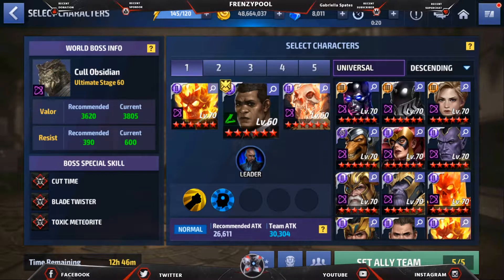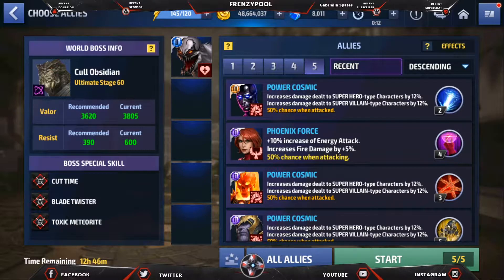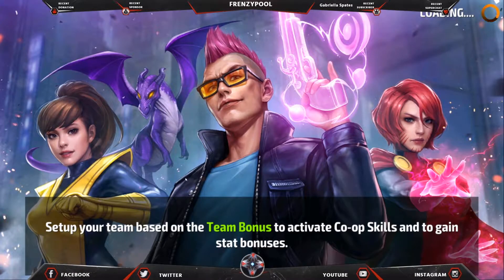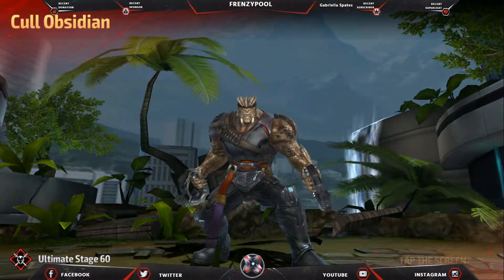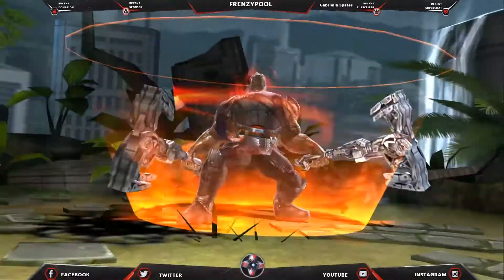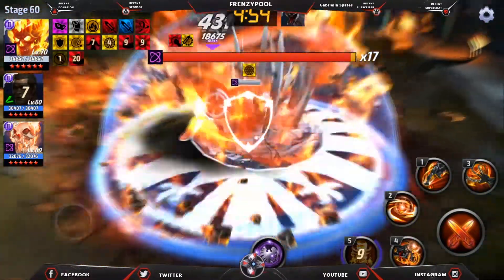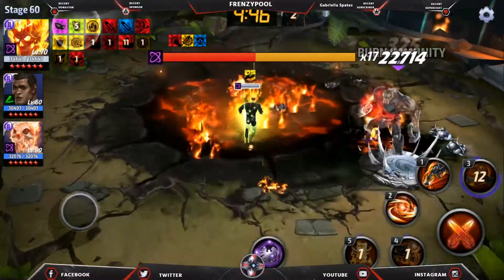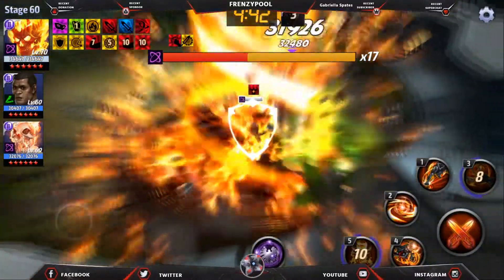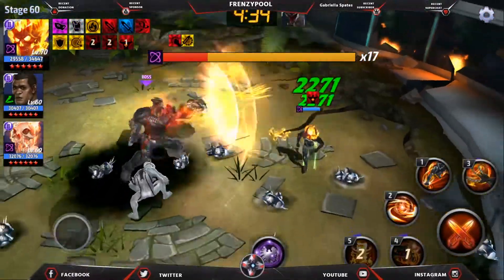We'll begin with the World Boss Ultimate at Cull Obsidian stage 60. He has fairly high defense so we'll see how it goes. I'm going in with strikers and we need Anti-Venom here because Anti-Venom is the only way he can survive — there is no heal for the King of Hell Ghost Rider. We open with the fifth skill, then the fourth skill proc — and I missed the proc. The third skill can get a guard break but the proc came in late and we didn't do enough damage.